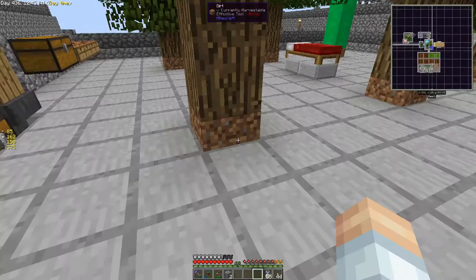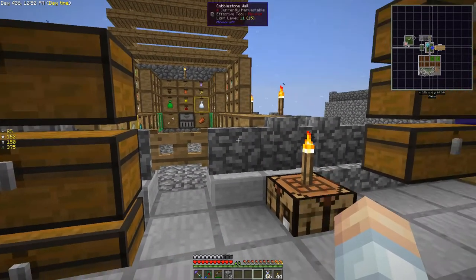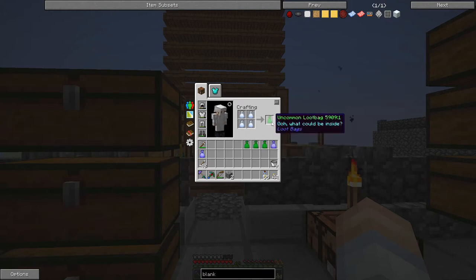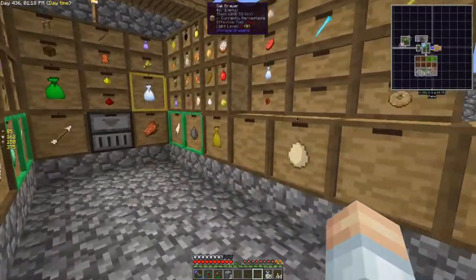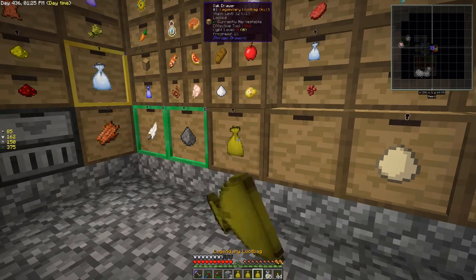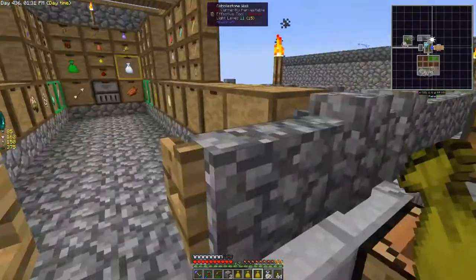I discovered off camera that you can do something with these common loot bags. If you take four of them and put them in your crafting grid you can increase them to an uncommon loot bag. Likewise you can go uncommon to rare, rare to epic, and then epic to legendary. I've been doing that and we've got a bunch of legendary loot bags right here.